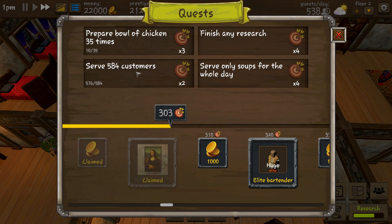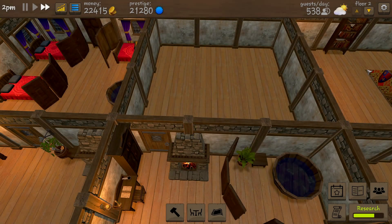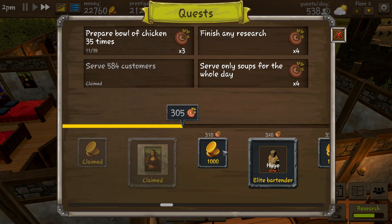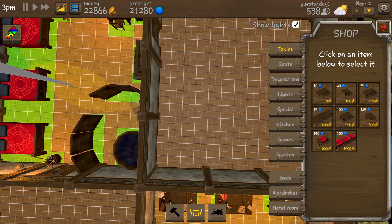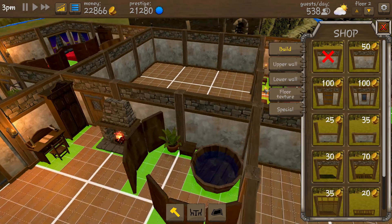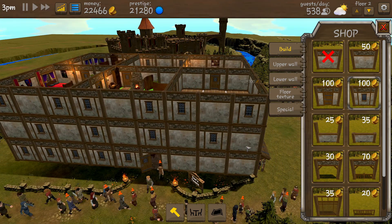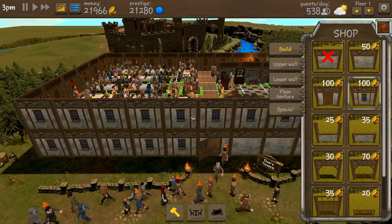We'll look at serving soup the whole day - not doing that. We got this in a moment and then finish any research - that's a goal and it's not easily going to be met but we'll manage. Okay, very close to that. So we got this room, I'm going to start decorating this quickly. Actually now I'm in this menu let's go to the front - let's fix these god damn windows.